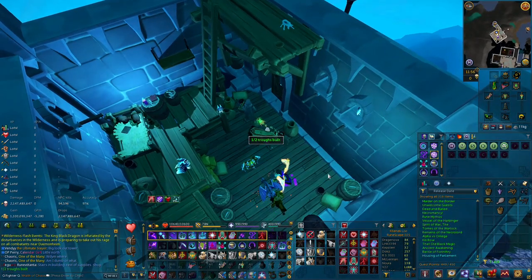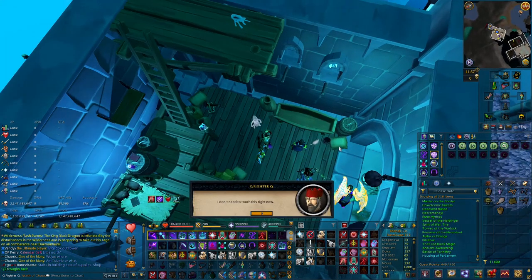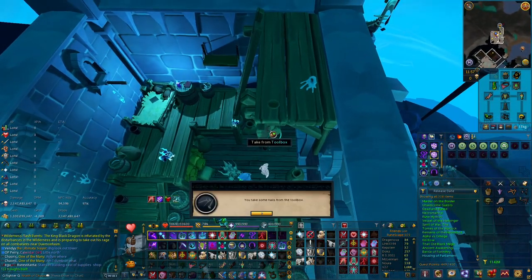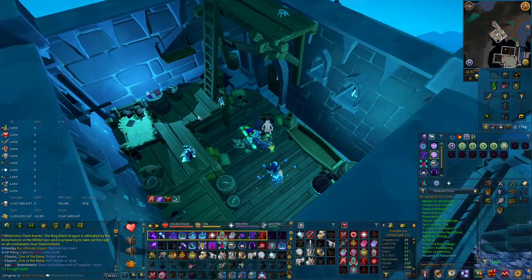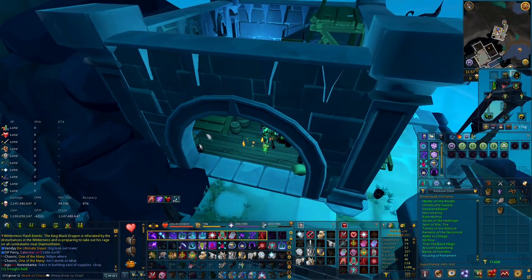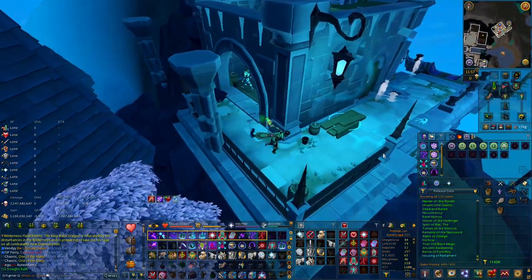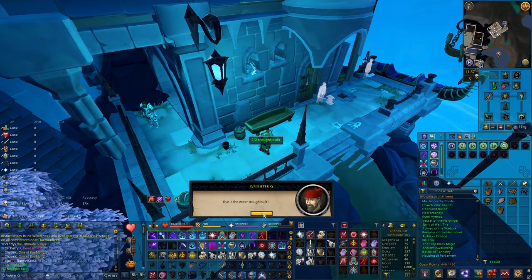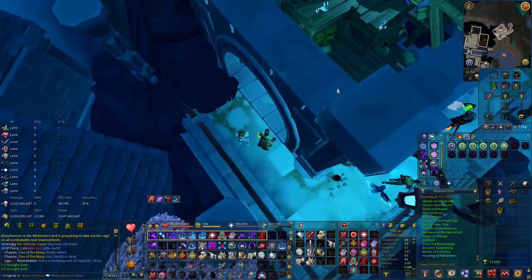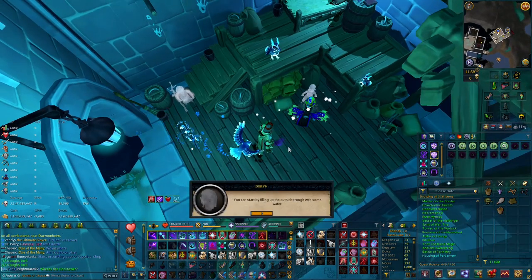Build the food trough on the south side of the room. Then pick up three more nails, go outside the building, and build the water trough.